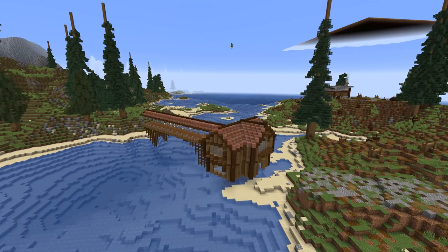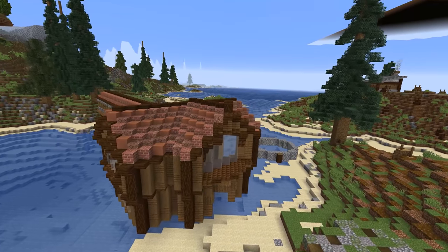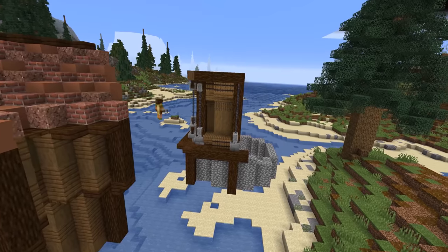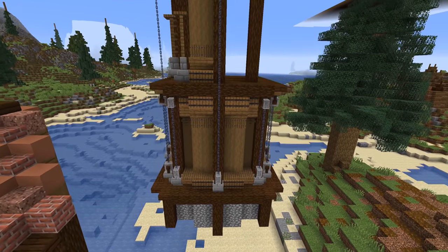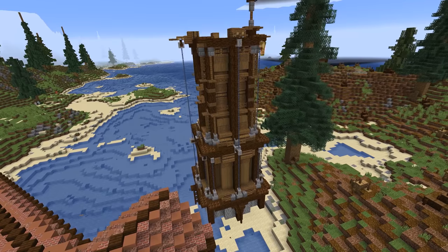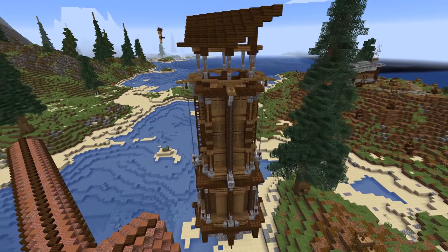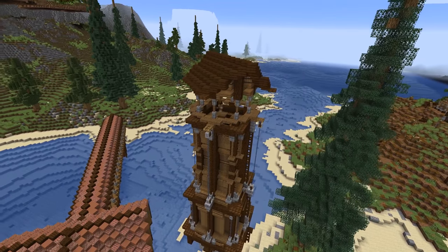With the first island complete, we can now begin to properly transform the build. Wrath built a diagonal bridge and gatehouse, so we're keeping with the diagonal style to make things a little more challenging. I begin working solely on the gatehouse, specifically the guard towers. I really tried to stick to the original colour palette using lots of spruce and dark oak wood, but ended up going for a completely dark oak roof as the matching colours blended better with the area.